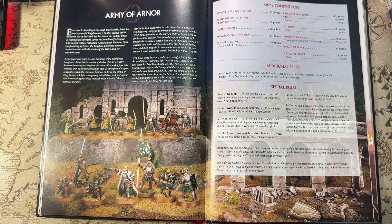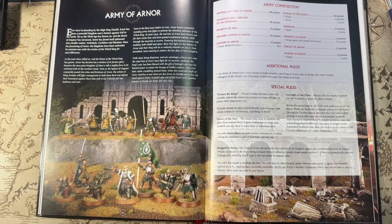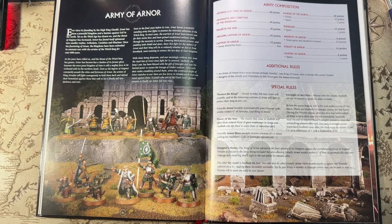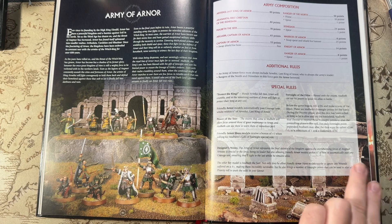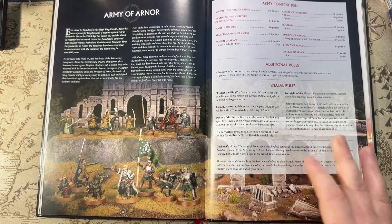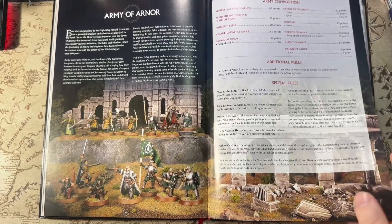The designer's notes say: the key model Malbeth the Seer not only allows friendly Arnor hero models to ignore wounds on a four-plus — originally a five-plus, now a four-plus, which is amazing — but also brings a number of Foresight points that can push the odds in your favor on priority rolls. Arnor heroes are basically ignoring wounds on a four-plus, essentially a free fate roll within range of Malbeth. The Army of Arnor represents the final defense of the kingdom, with Arvedui crucial as leader, allowing friendly Arnor models within six inches to automatically pass courage tests. A very cool list — if you're going to take Arnor, you'd be crazy not to take this legion.